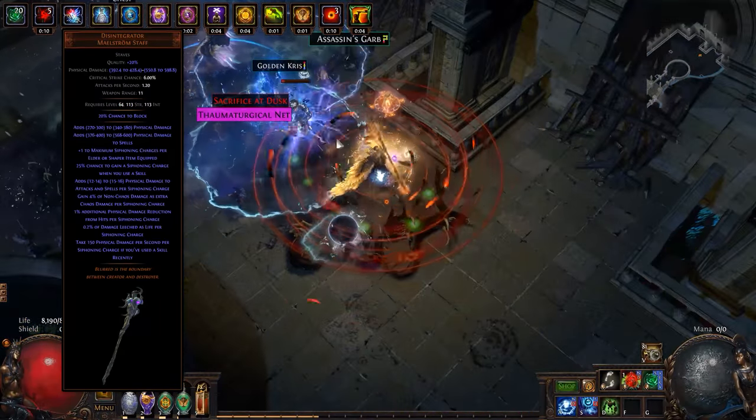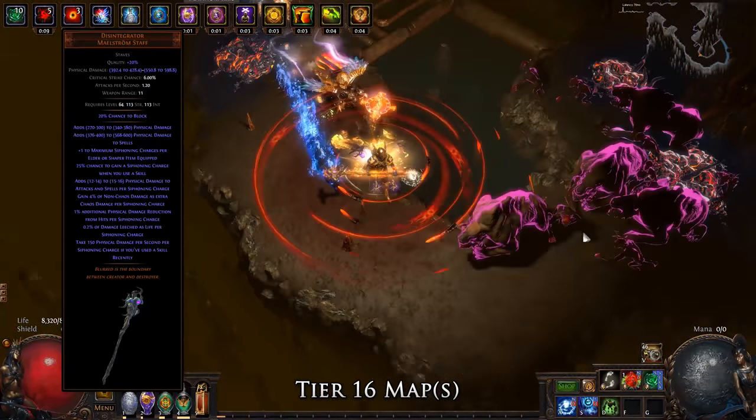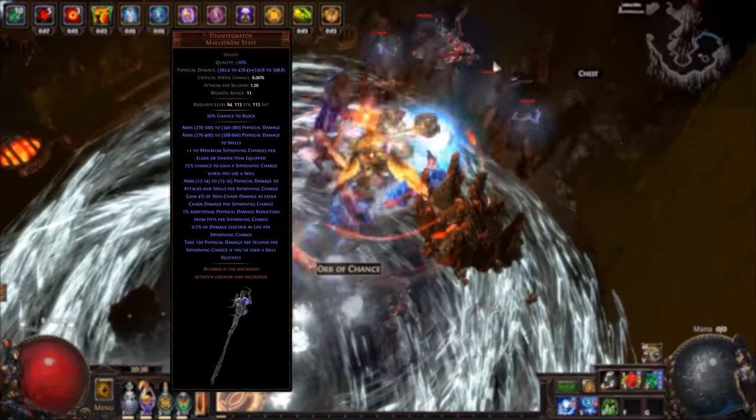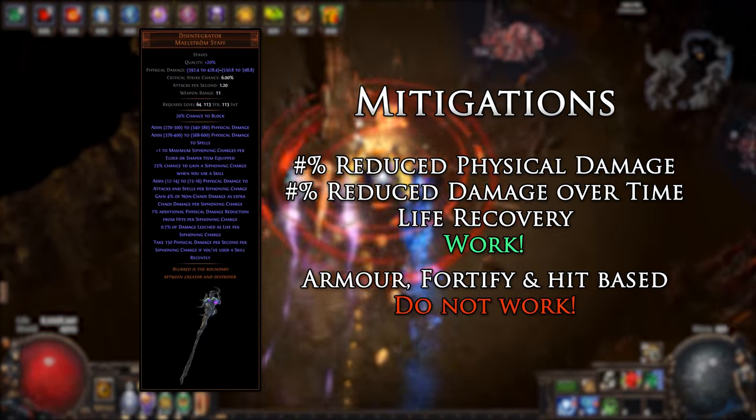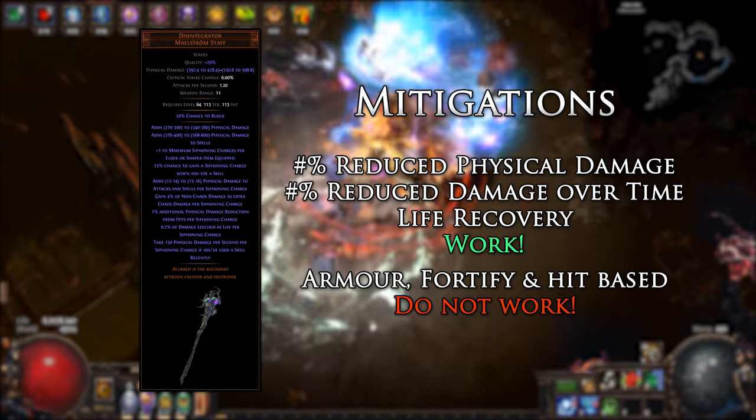Siphoning charges add even more physical damage to spells and attacks, as well as gaining 4% of non-chaos damage as chaos damage per charge. We also get 0.2% generic damage leech to life per siphoning charge, meaning that we will not need to use a curse or special item to leech. However, their downside is that you take 150 physical damage per charge for 4 seconds if you use a skill while they are up.